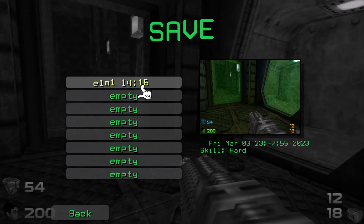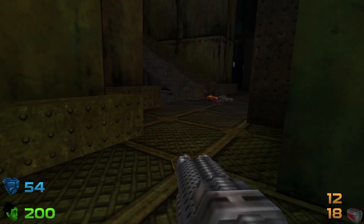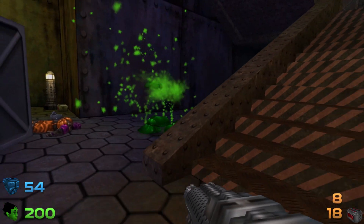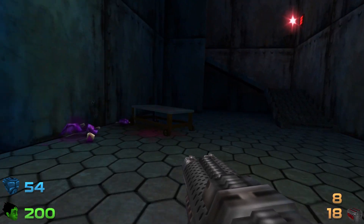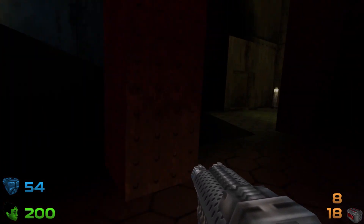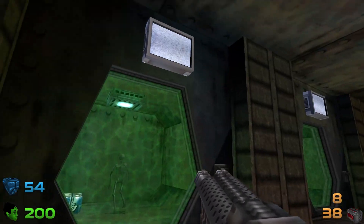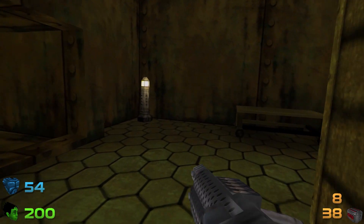Let me actually save the game just to be safe. Found secret - three of eight. The FPS dropped a little bit, that was kind of weird. Is this Turok now? Where did that dinosaur come from? That was weird. The only way I can describe this game is just - it's weird.